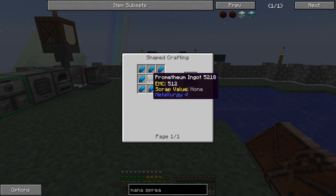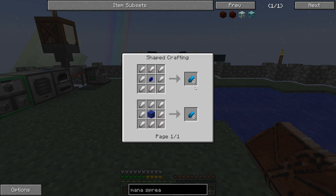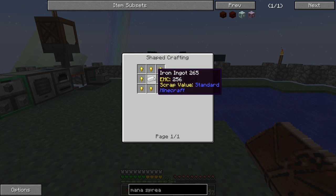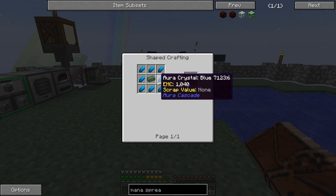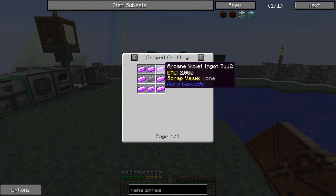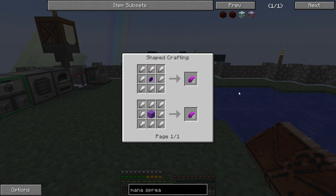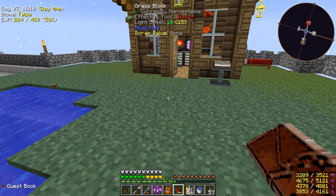Okay, so this is promethium ingots wrapped with auric crystal blue from Auric Cascade. You get the blue ones from lapis, and the white ones from an ingot wrapped with gold nuggets. These have EMC so once we get to this point we won't have to do that again. The purple ones come from arcane violet, so we're going to need a lot of different dyes.